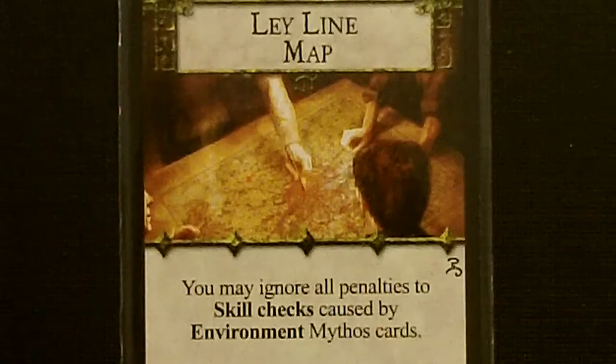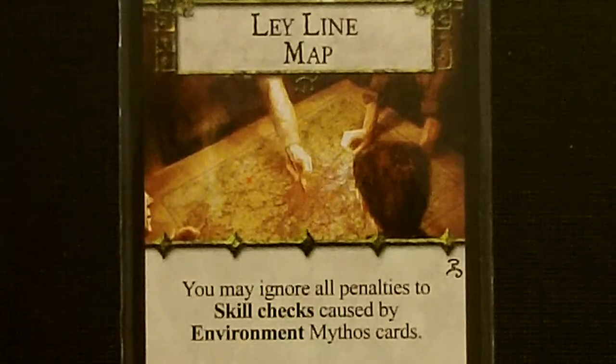For her common item, we got the Ley Line Map. You may ignore all penalties to skill checks caused by Environment Mythos cards.